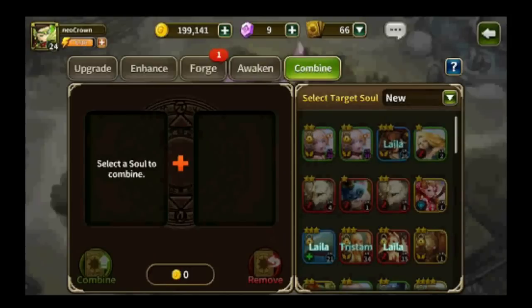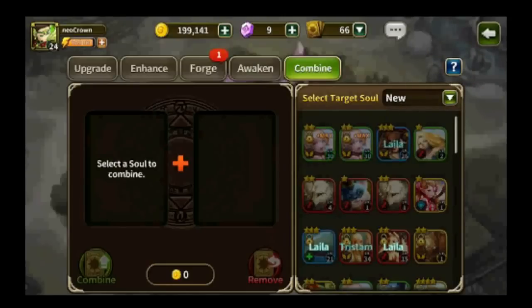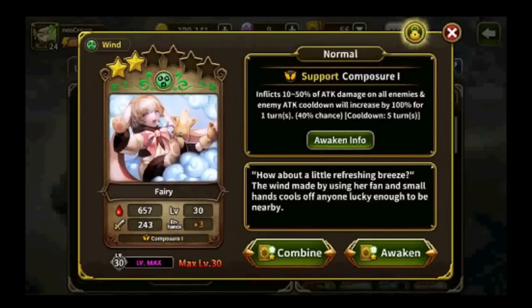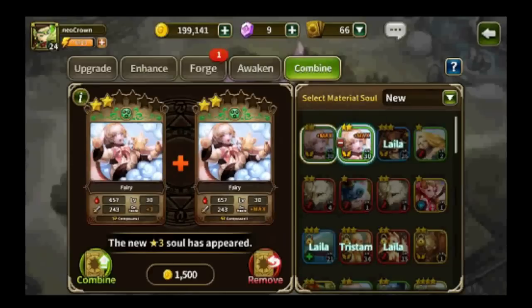Next up is combining. What is combining? It is basically combining two cards of the same grade and same star count with max level and max enhanced level to create a new soul which is one grade higher. This is completely random, so you should try to use souls which cannot be awakened through normal means to create a new three-star soul. Since I have multiple copies of this card I'll use it anyway, regardless of whether it can be awakened.